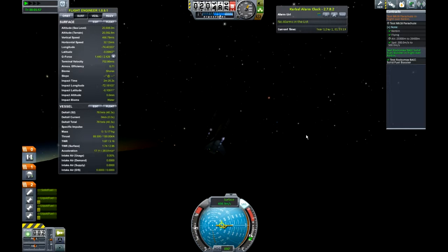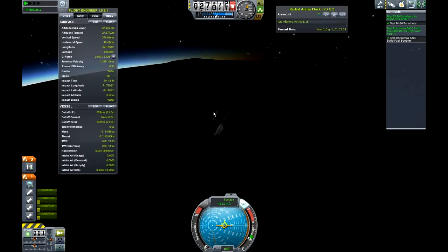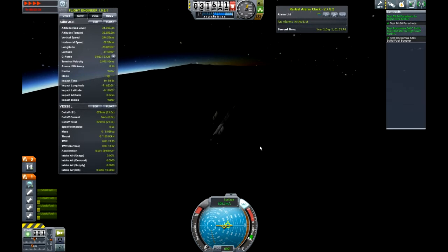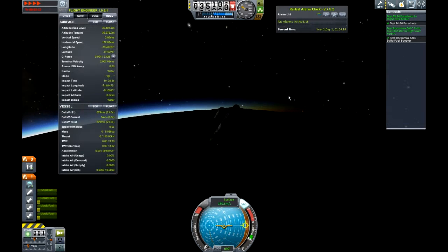That's fast enough. And that's the second stage completed. So we've popped the parachutes, but because they're too high and the atmosphere's too thin they won't come out. So, time accelerate — our apoapsis is 35km, so we're starting to come down now.